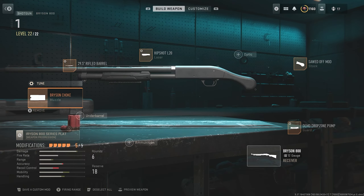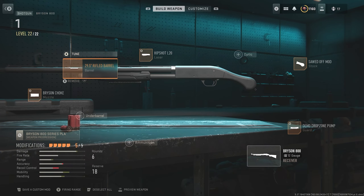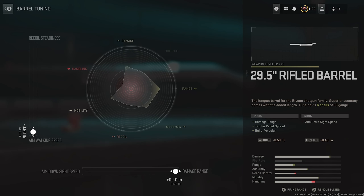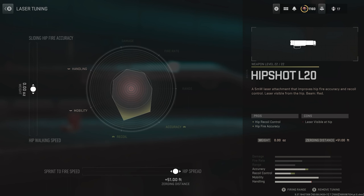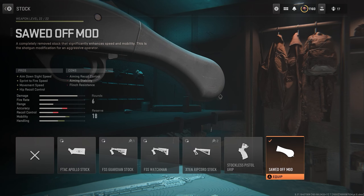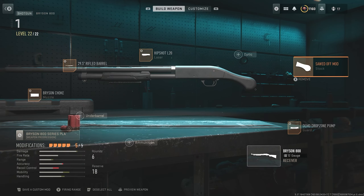Here's the setup I was running — this is actually Goomy's setup that he posted recently. The shadow-buffed shotgun with crazy hip fire spread. I was running the Bryson Choke tuned for tighter pellet spread and damage range, the 29.5-inch rifled barrel tuned for aim walking speed and damage range, the Hip Shot L20 tuned for hip spread. Then the Sawed-Off Mod for even tighter hip fire spread and to boost movement, and the Demo Drop Zone Pump tuned for crouch movement speed and sprint-to-fire speed.